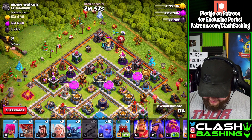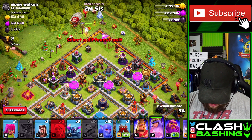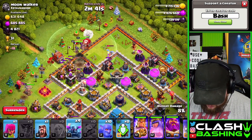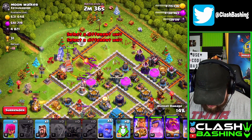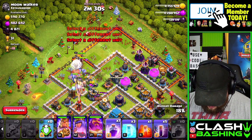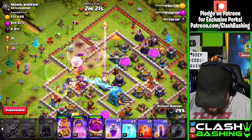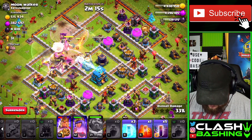I'm going to send in the Baby Dragon just to clear out ahead of our Queen. We're going to go with our Queen Walk here. I'm going to send the Warden with her and send the King down this side. Then I'm going to go ahead and send the Log Launcher right up the middle. I'm going to send the King with a Pekka right there — they should go down that side no problem. Then we're going to send everything else right up the middle. Let's hit the Rage right there. We should get a little bit of a Healer switch here, switching off to the Bowlers. We got a Tornado Trap spinning us around. Let's hit the Warden ability to protect through that Eagle shot.